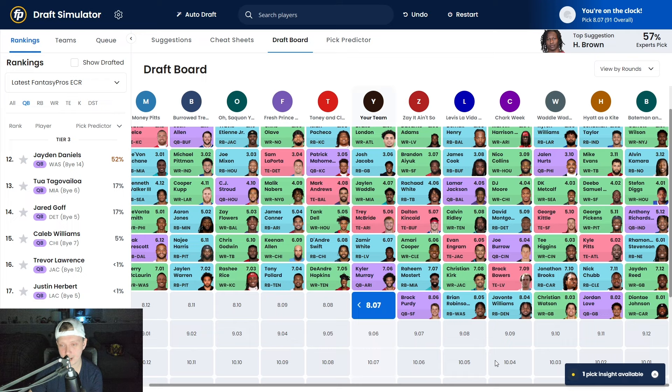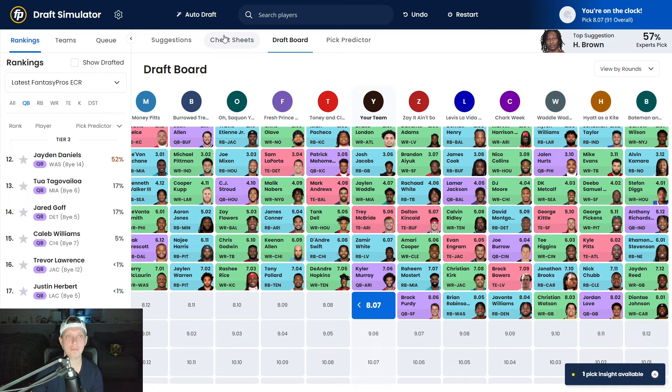It seems like Nick Chubb is going to start the season on the PUP list. I understand we saw the video of him squatting huge weight — impressive. I've been one of his biggest fans since I started making fantasy football videos. But Nick Chubb in the seventh round — I don't get it. That injury was very serious. Even if he comes back around week five, are they going to thrust him in right away? Probably not — they'll ease him in. After Nick Chubb: Jaden Reed, Deontay Johnson, Jordan Love, Christian Watson, Javonte Williams, Brian Robinson, and Brock Purdy.